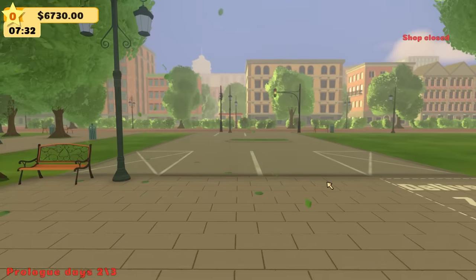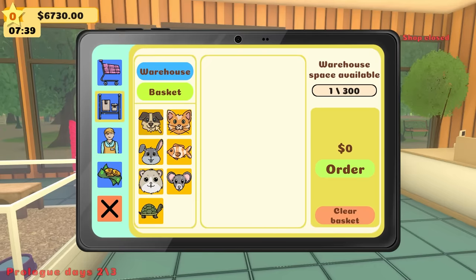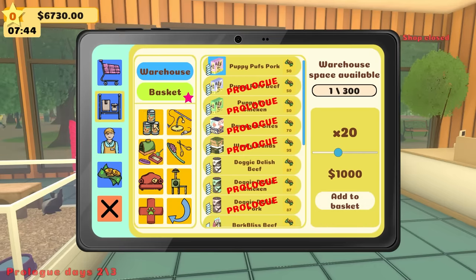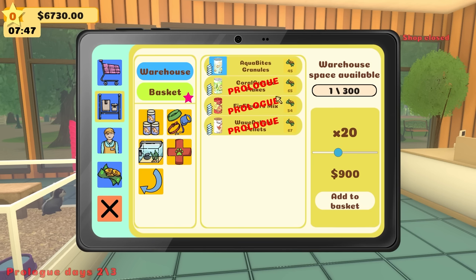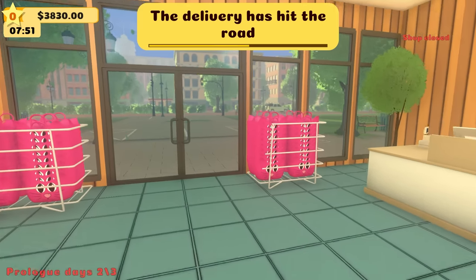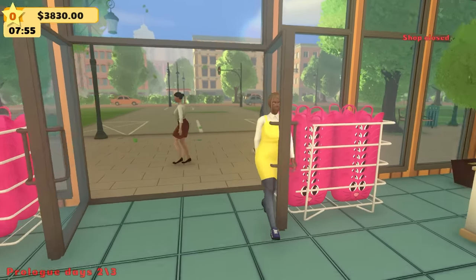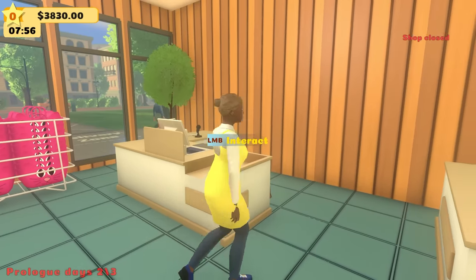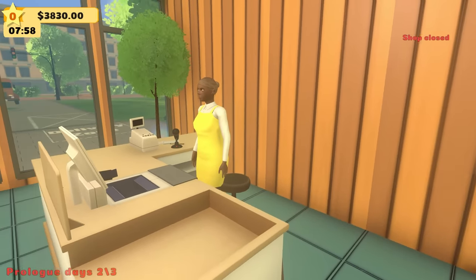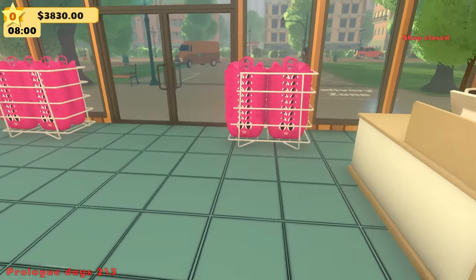7:30 in the morning — we're going to call our employee in. I am going to order some more stock. Maybe we'll try some puppy food, some kitty food, and why not some fish food? That was almost $3,000 — I only have $3,800 left. But look at this, our first employee going to the cash register. You're going to do such a good job — it's going to be a huge help because these people are crazy.